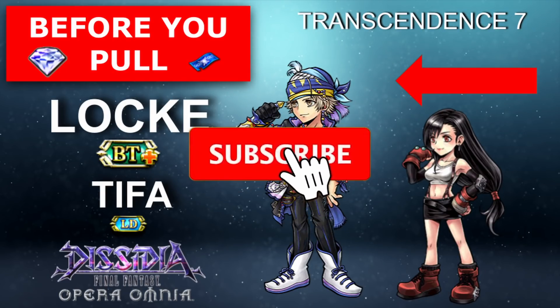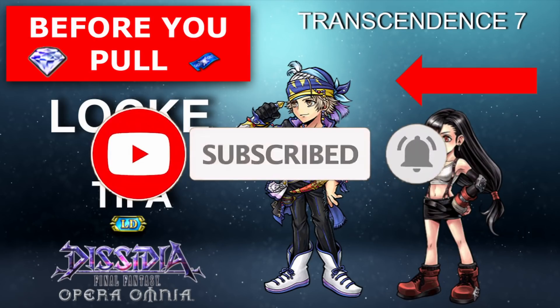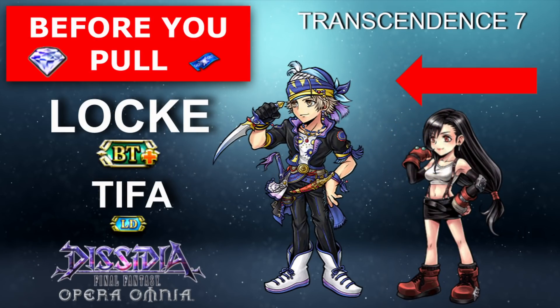So let's talk Locke. Locke is a damage dealer with — I guess it's not really stance-based — but he's got some RNG in his kit that determines what kind of attacks he can do. He has some utility with his dispels and heals. His LD streamlines him a lot and gives him a big damage button, at least easier access to it.